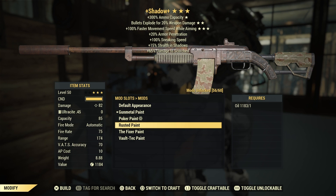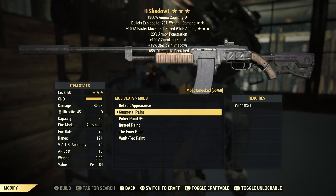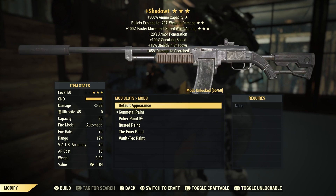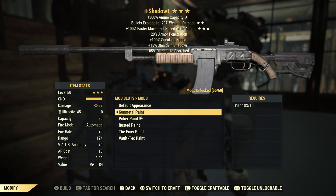And above that, we have the gunmetal paint. A little darker than the default, with some wood accent back by the stock. And this is just for the Fixer — not sure what other weapons they apply to.